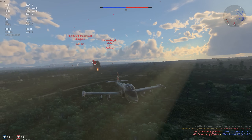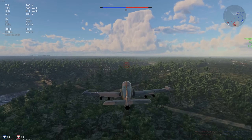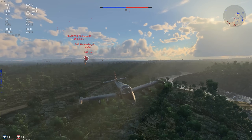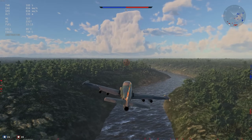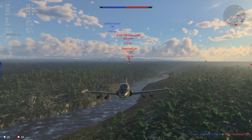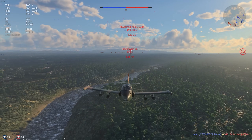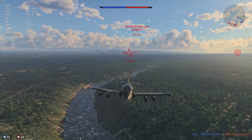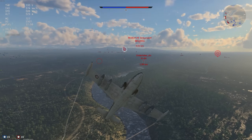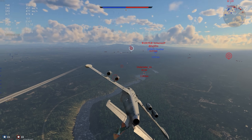Particularly since they removed aircraft carriers and all map features with an ocean, we now have nowhere to land and are basically forced to fly naval fighters as regular aircraft. It's nice to have the option to take off and land from a carrier, and adding aircraft carriers back would allow naval strike aircraft to actually perform the role they're designated for.